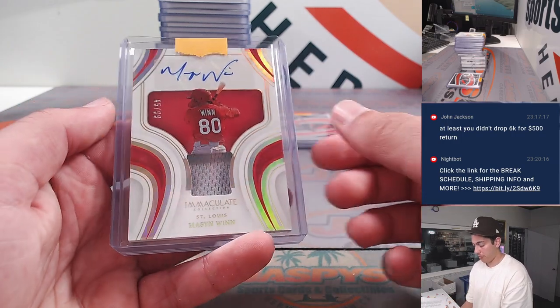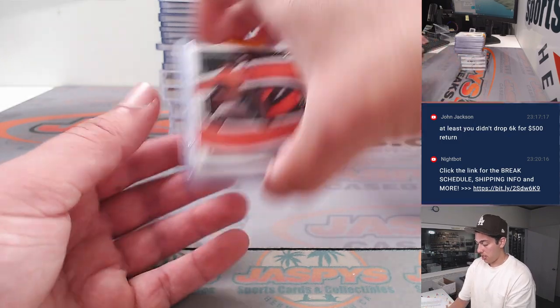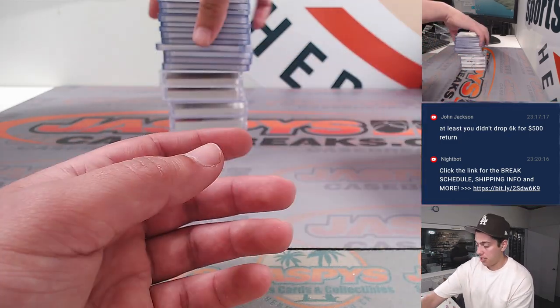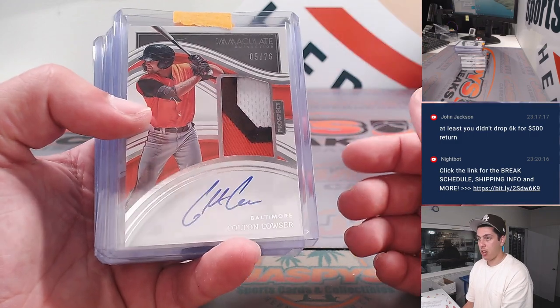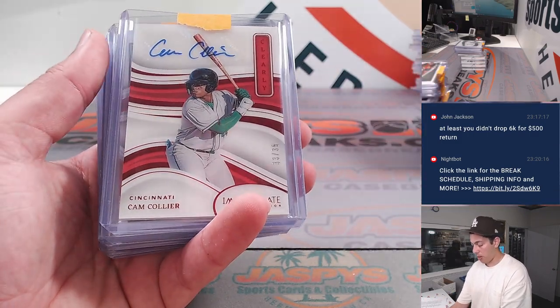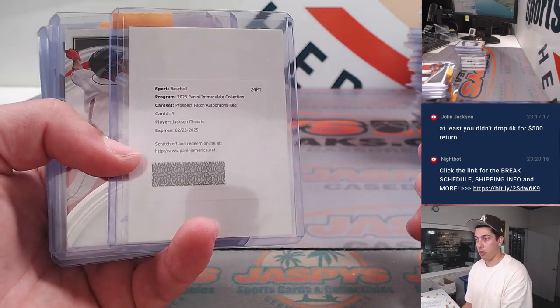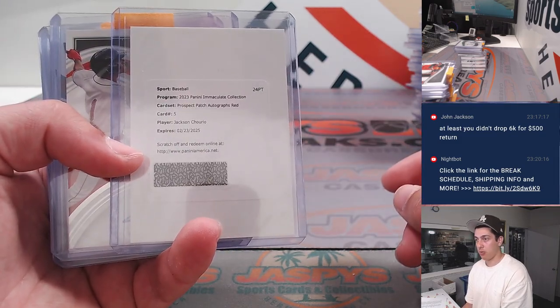Love this one — that's awesome. Mason Wynn. Grayson Rodriguez. Robert Hassel to 49. Colton Couser patch auto to 76. Cam Collier auto to 35. Hassel. Had a Jackson Chirio prospect patch auto red redemption.